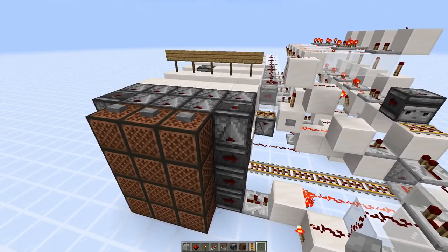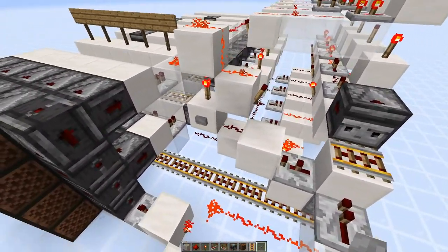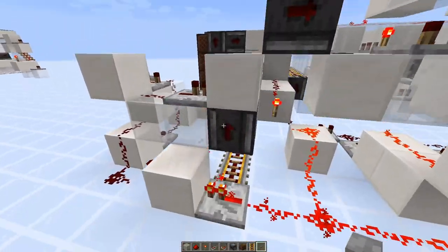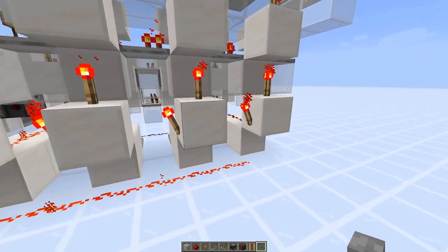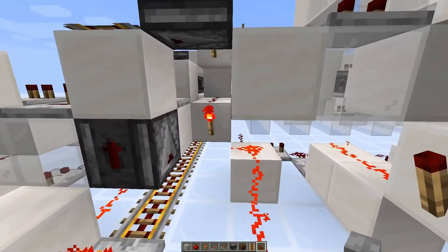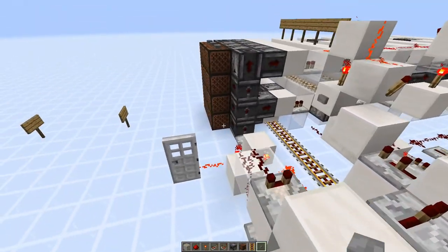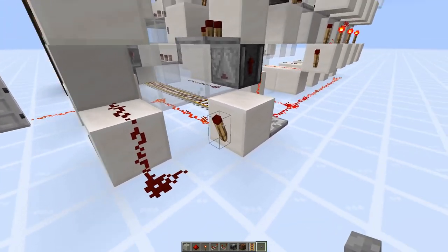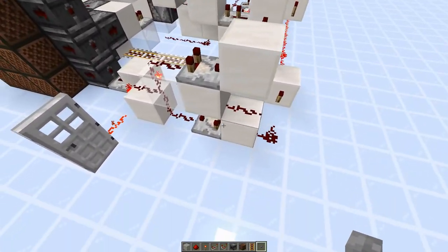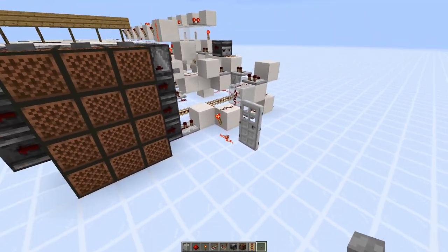If you enter the wrong digit, the RSNOR latch array will turn on immediately and that will prevent entry. The only way you can hit enter is if all the torches in the RSNOR array are off and the fail switches have not been turned off — then this line is deactivated. Once you hit enter, it deactivates this torch so this simple AND gate will allow this torch to turn on, which allows a pulse extender to deactivate the torch over here and open the door.